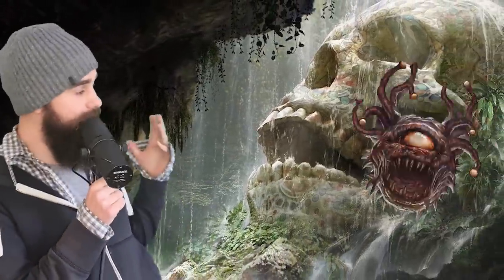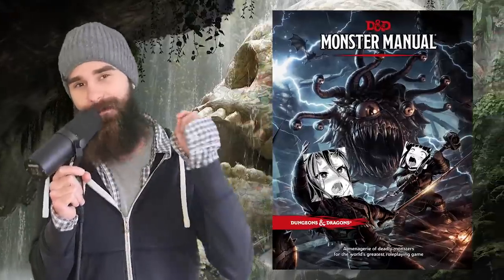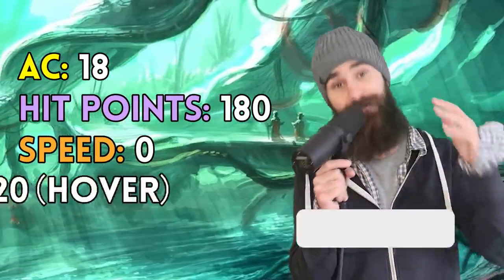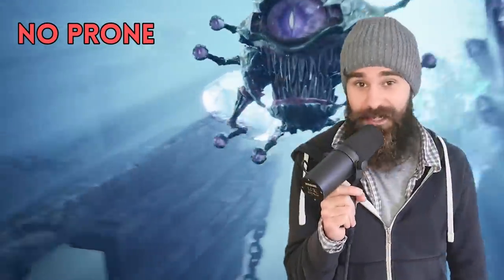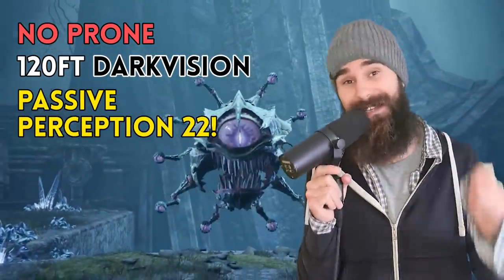The first thing we need to do is know our enemy. Beholders may look like a rejected doodle from the big book of Tentei Fun, but they have a multitude of terrifying powers. AC 18, hit points 180, speed 0 but a fly speed of 20 feet, and it can hover. Saving throws are +8 to Intelligence, +7 to Wisdom, and +8 to Charisma. It is immune to the prone condition, has darkvision at 120 feet, and has a passive perception of 22.